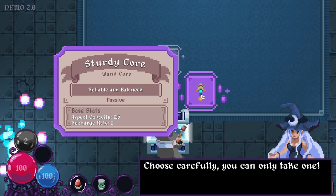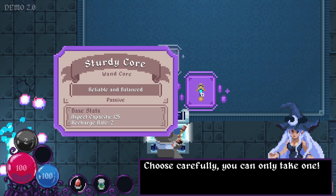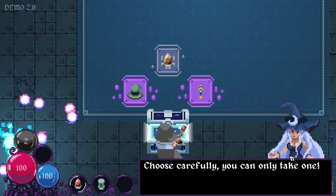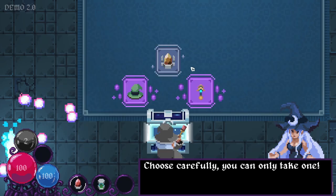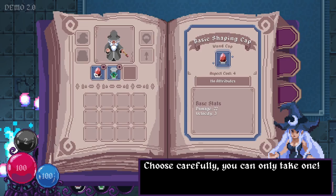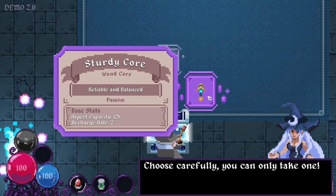Sturdy core — this is a wand core. Reliable and balanced. Passive. Base stats: aspect capacity 125. My aspect capacity right now is 100, so that sounds good. And a recharge rate of 2. Maybe I can get to my inventory — tab opens up our inventory. So for the one that does 60 DPS, my current one does 22 — though that's damage, not DPS. I don't have a hat yet so that might be a good idea, but I also don't have a wand core. I'm going to go with the wand core, I think.